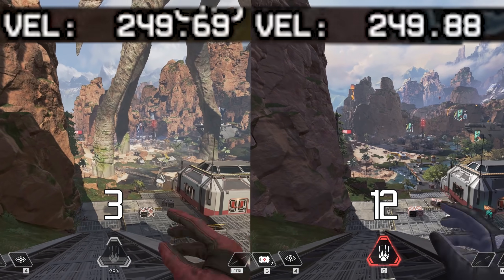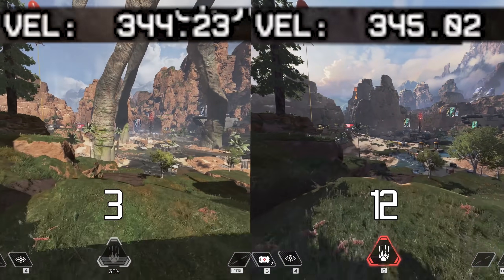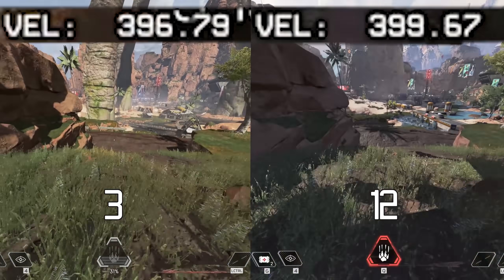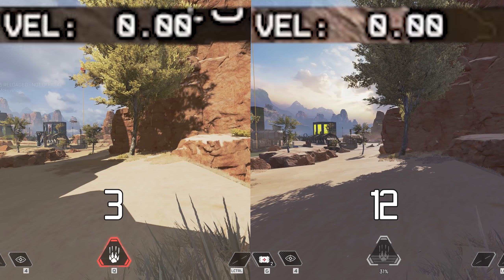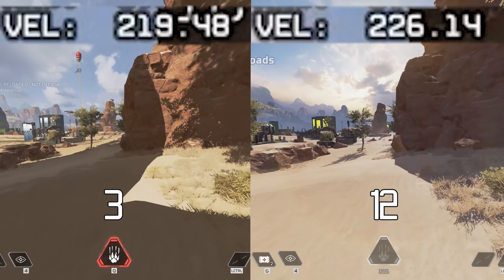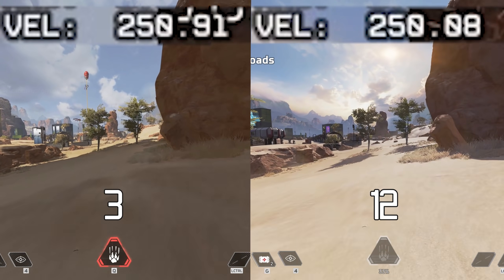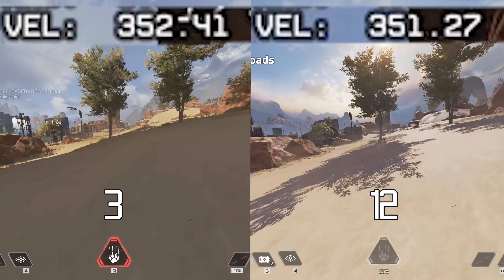So on to sliding — the next very fundamental movement mechanic. Here is a very simple long slide as a comparison. Same results, no relevant difference. I then did a test with a slide on a very shallow slope with jumps in between, which result in jump slides that give you an extra boost. And the same story — no relevant difference.